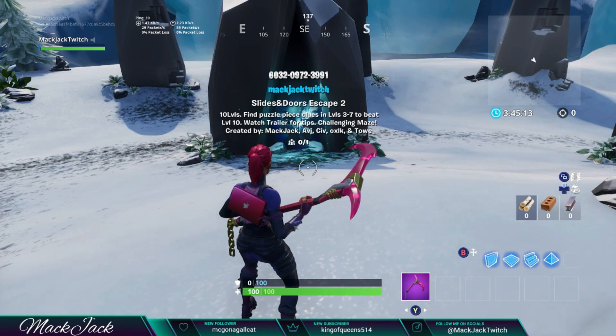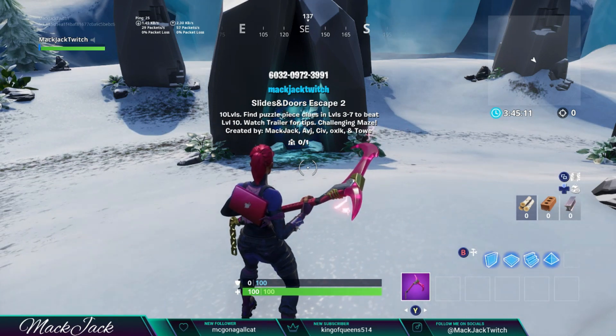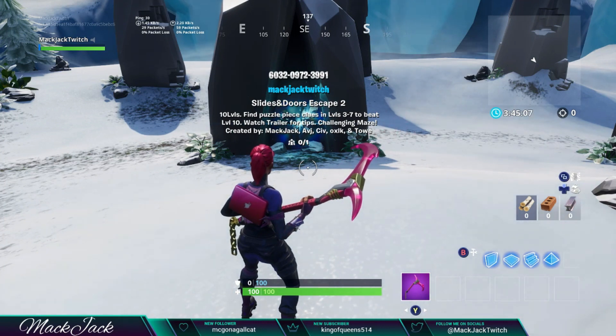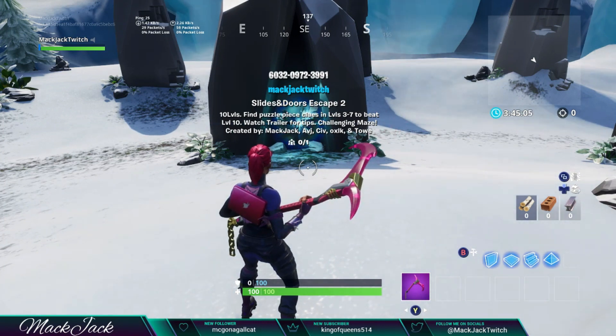Once again my name is Mac Jack, or Mac Jack Twitch. Please, if you would not mind at all, use my support-a-creator code Mac Jack Twitch - M-A-C-K-J-A-C-K-T-W-I-T-C-H - in the Fortnite item shop. I really appreciate all your support, and if you're not using my code please use somebody else's.